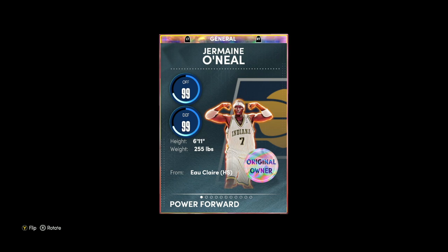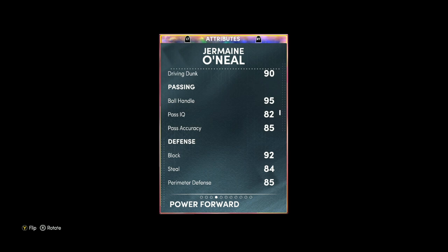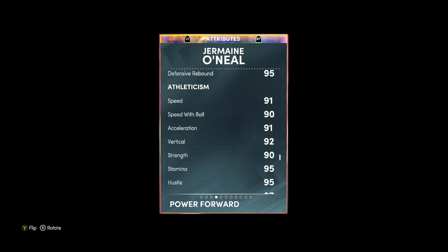Looking at the 98 overall power forward/center Jermaine O'Neal — he's six foot eleven, a great height for the power forward or center position. He's got a 93 mid-range, 85 three-ball, 90 standing dunk, and 90 driving dunk. He's also got a 95 ball handle for the power forward position, 92 block, 92 interior defense, 84 steal, and 85 perimeter defense — a pretty good defensive card. Really good rebounder with 94 offensive and 95 defensive. Super fast power forward: 91 speed, 91 acceleration, and 90 speed with ball.